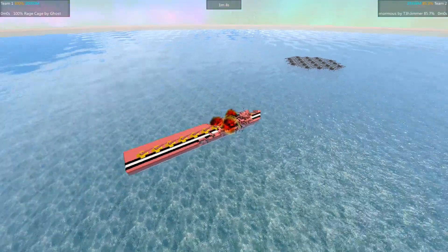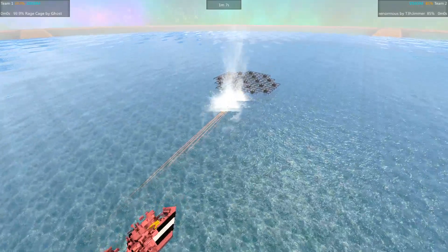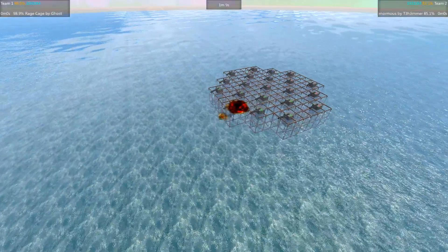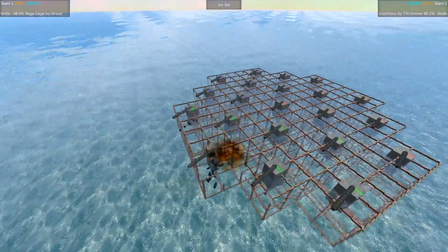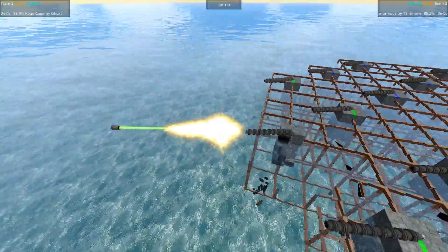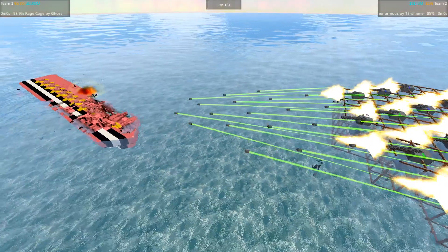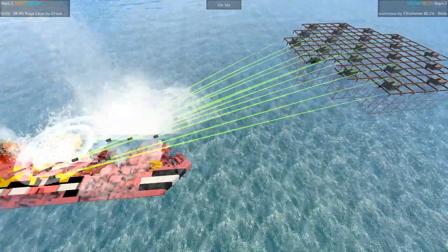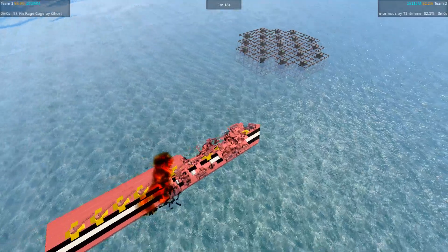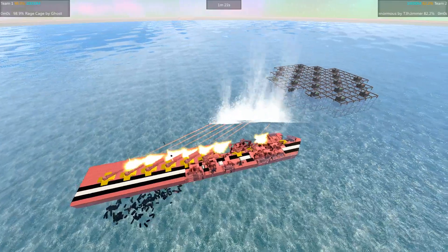The Weenormous is getting wrecked, all the way down to 85%, while the Rage Cage is still at 100%. Looks like the timed HE is not really doing anything — finally doing a little bit of damage but not even taking out the turret. Looks like possibly a ram might actually be pretty effective against the Rage Cage — it should just kind of crumble the structure.